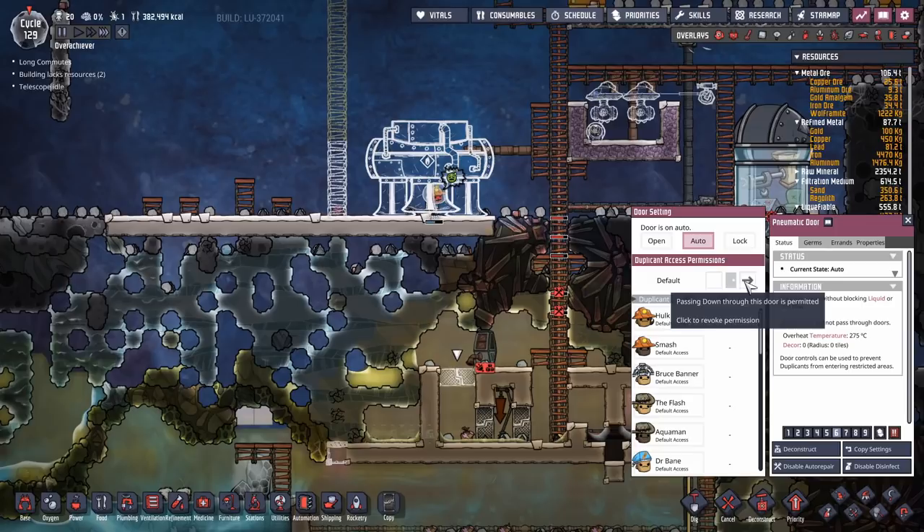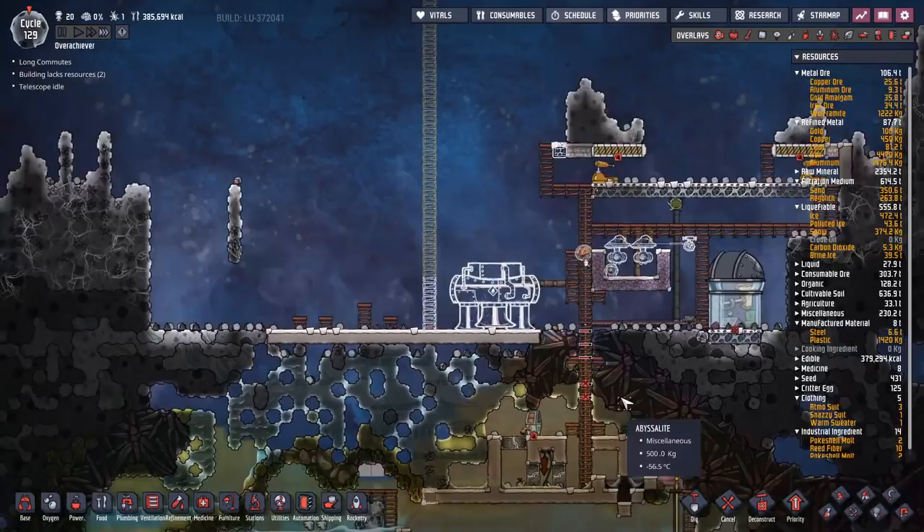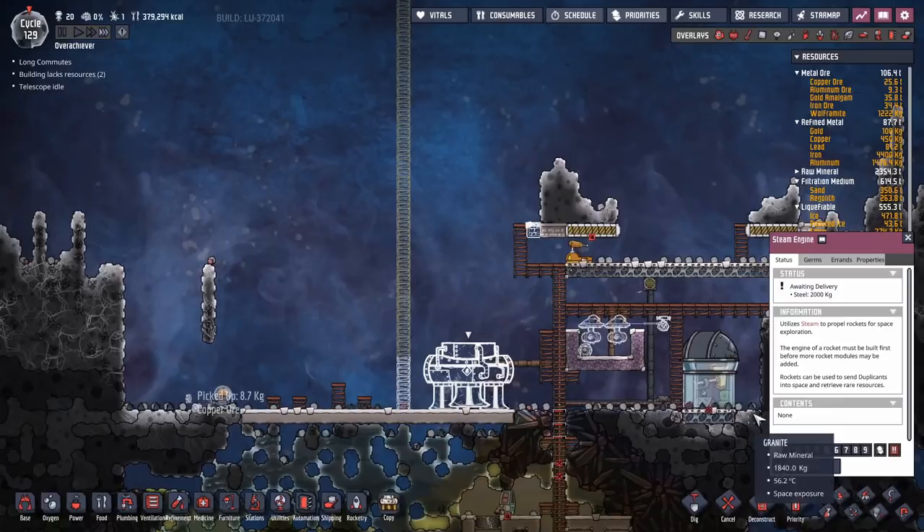We're going to stop anyone from going in there and set this to scoop up eggs. All the shovel eggs on the map are going to be brought here. We'll put that to a decently high priority. It will take about 100 cycles but I'll get rid of all the shovels that are out there.